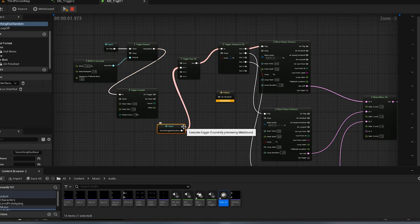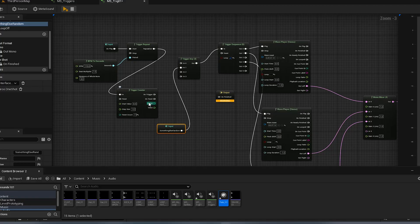Any time any of your characters enters into any of those spots, it's going to trigger the same result. If the MetaSound was playing, we could also trigger this and that would also do that. In a musical perspective, you may say: anytime a snare drum triggers I want to trigger this riser, or anytime a hi-hat triggers I want to trigger this kick also.